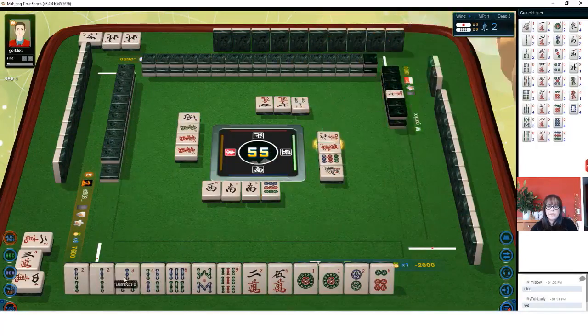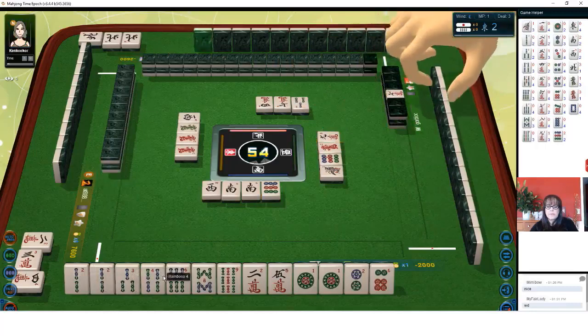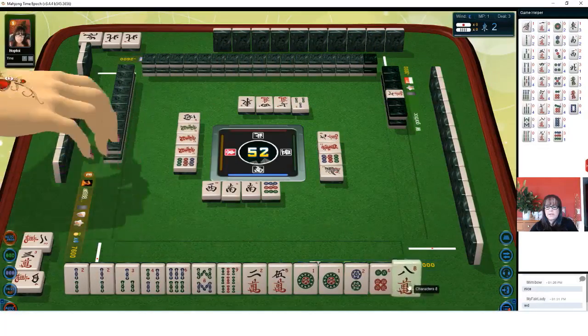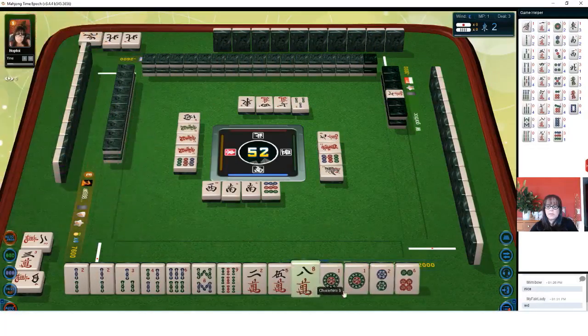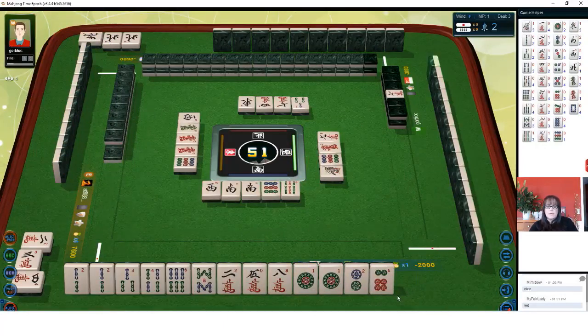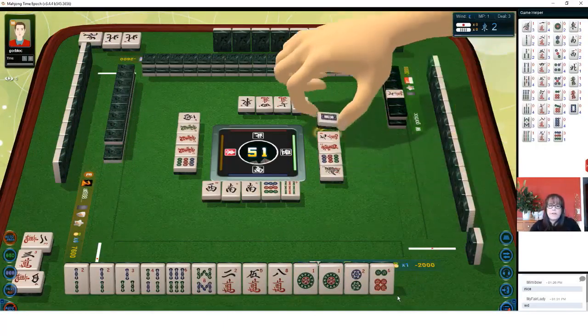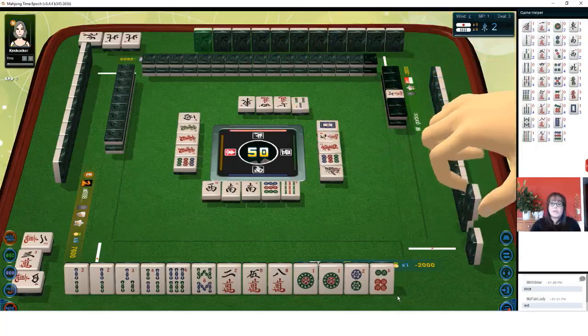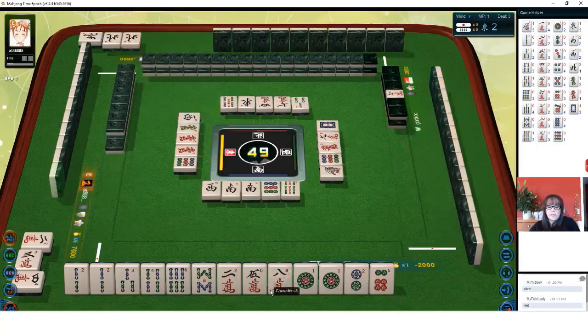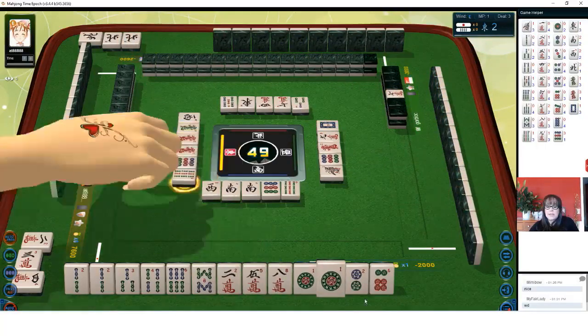Nine dots. So we have a pair of twos, three-four side wait. Then we have a six-eight or eight-nine. Nine dots, two-five. There's an eight crack — that's dora. So let's discard nine bam. Nine bamboos. We have a pair of one dots — we are close to Tanyao. Nine bamboos. If we have good solid waits, we might switch to Tanyao here.